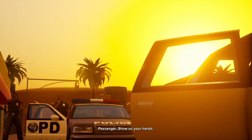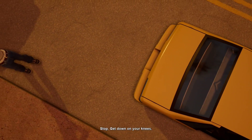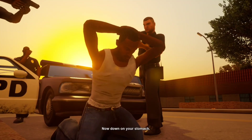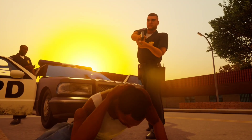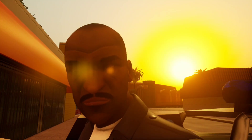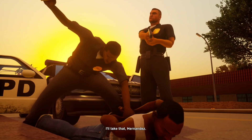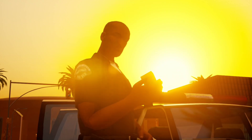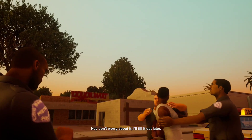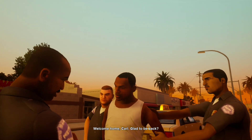Passenger, show us your hands. Stop. Get down on your knees. Now down on your stomach. There you go. I'll take that. Hernandez — hey, that's my paper, man! That's money, this is drug money, my money! Don't worry about it, I'll fill it out later. Welcome home, Carl. Glad to be back.